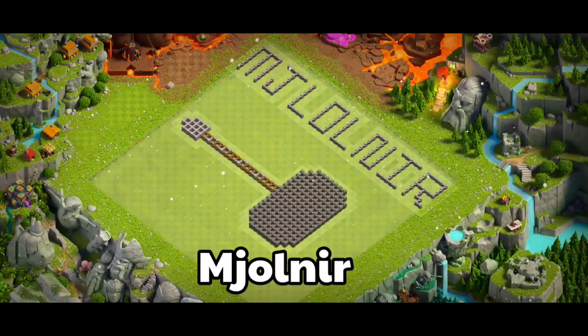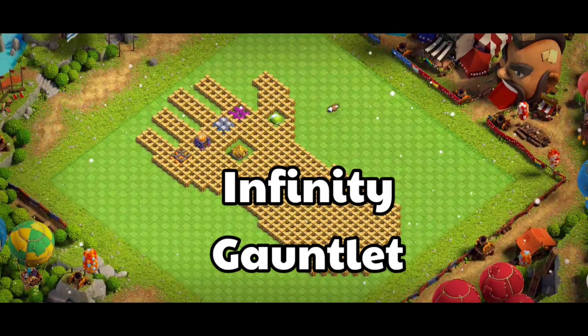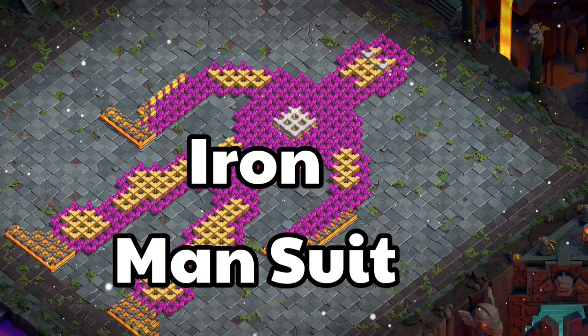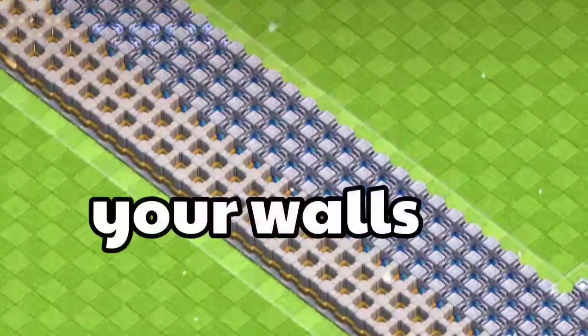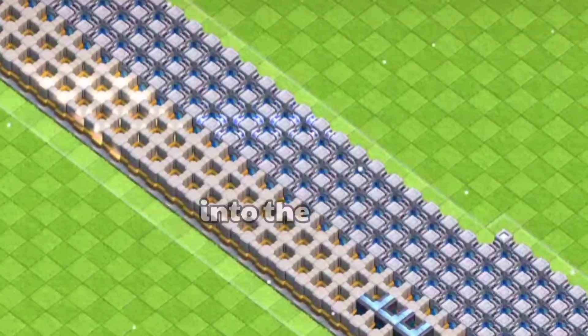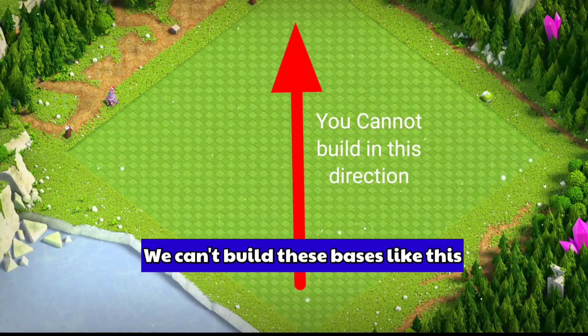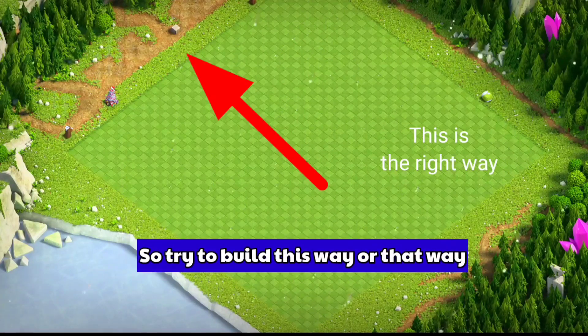You can build Stormbreaker, Mjolnir, Captain America's shield, the Infinity Gauntlet, and also the Iron Man suit by using all of your walls. Let me show you by using these dummy accounts. A quick note to everyone: you cannot build these bases like this normally.